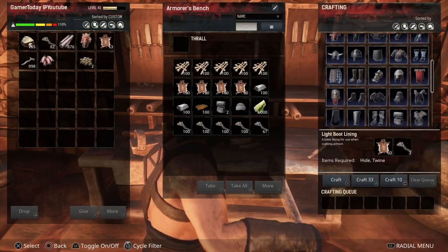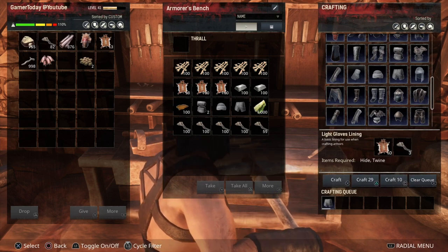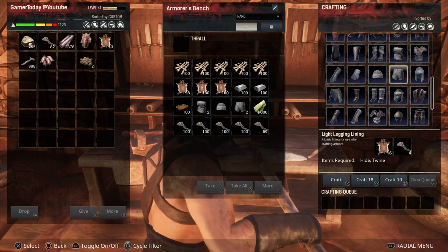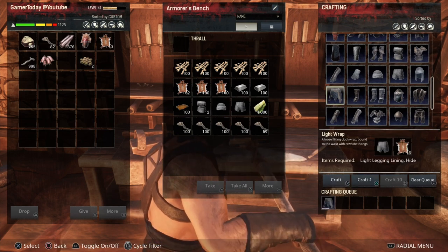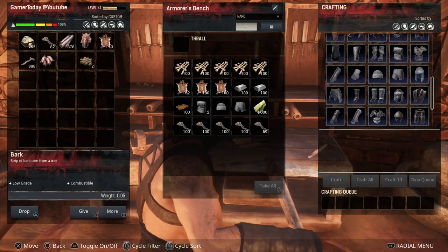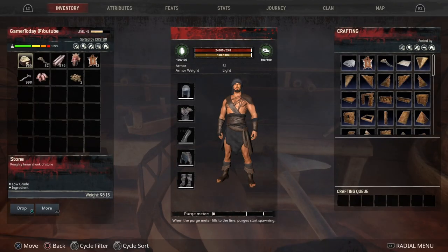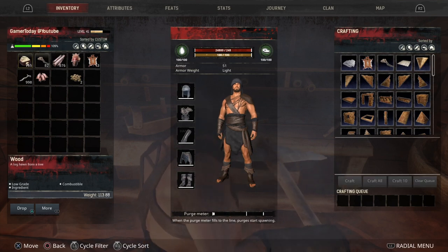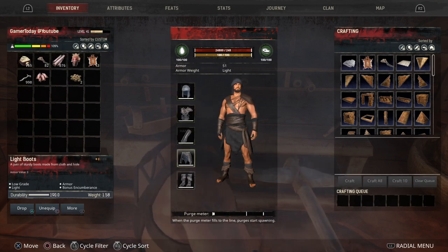For the last piece, the light wrap, you need a light legging lining. Craft one of those and then craft the light wrap from it. Equip that as well and there you go — that's your full early game outfit. The armor gives you some pretty decent protection points and should last you a while early game.